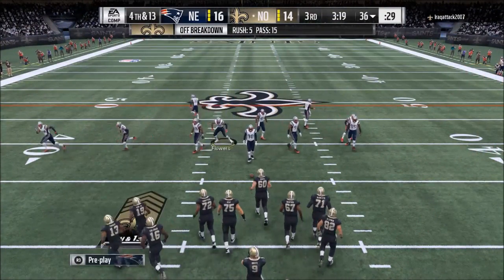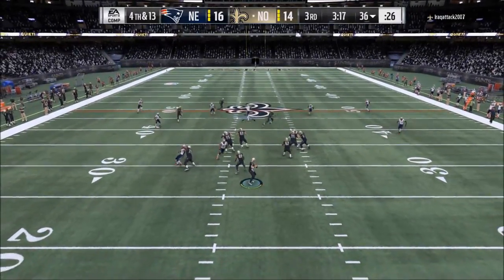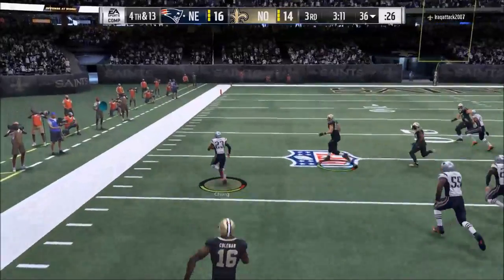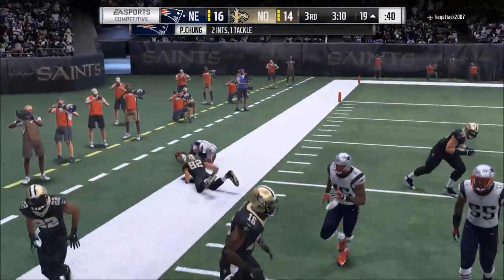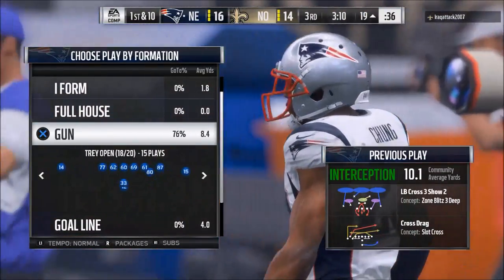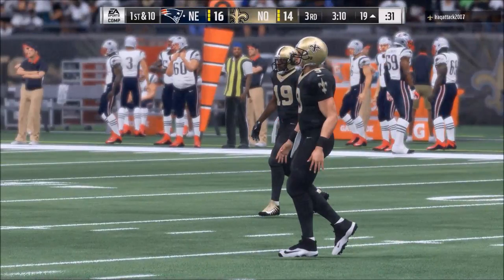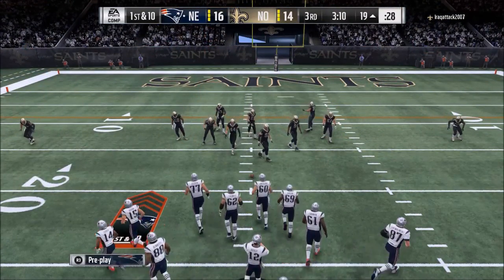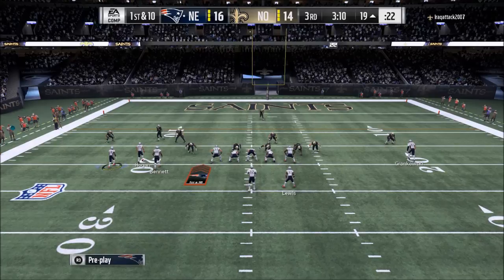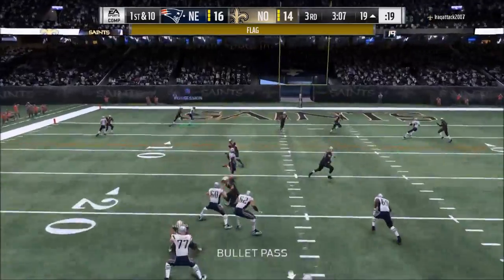Right here if I really want to get crazy I'll put that guy in a deep third. You can see the crossing routes — once they cross, I'm no longer concerned with them. What I'm really concerned with are deep post routes. The only route that's really beaten me isn't just a standard post but more of a PA post route that I use, and that's the route I'm scared about because it can make plays downfield.